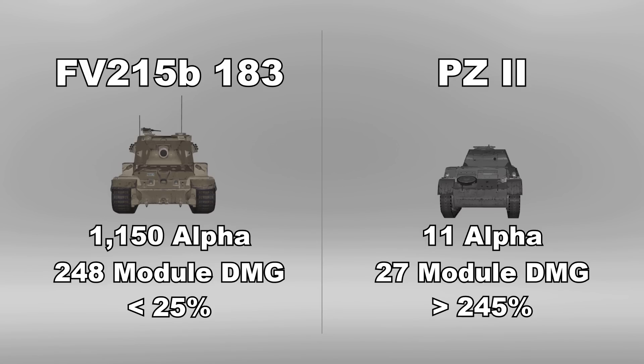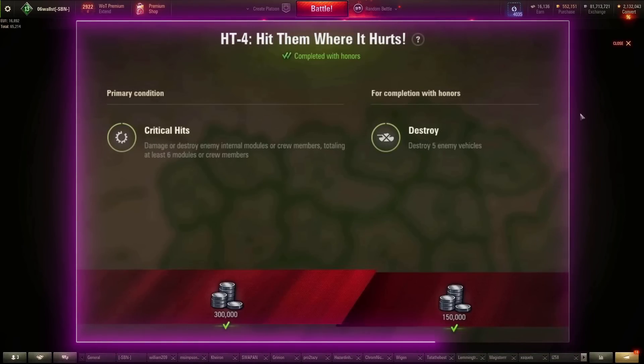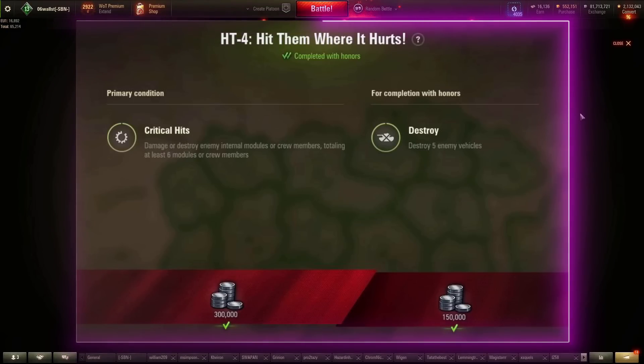This relationship is important when considering the best approach to knocking out modules. The best way to knock out modules is a fast-firing, low alpha damage tank. You do not want to try and complete these missions with the biggest gun available or with primarily splashing HE.